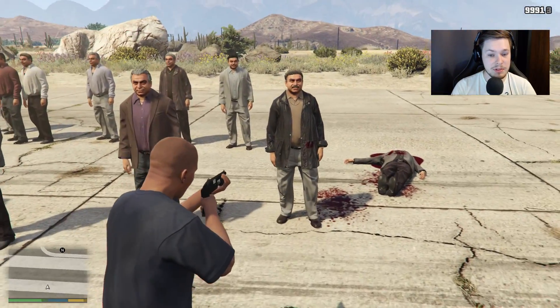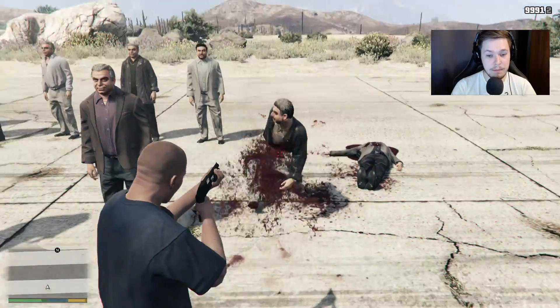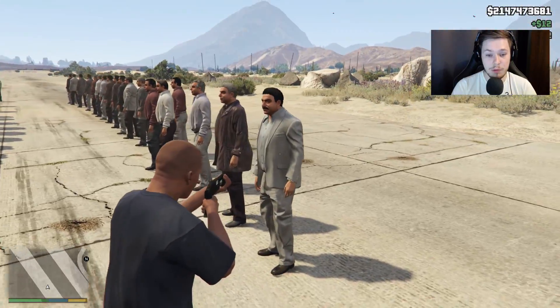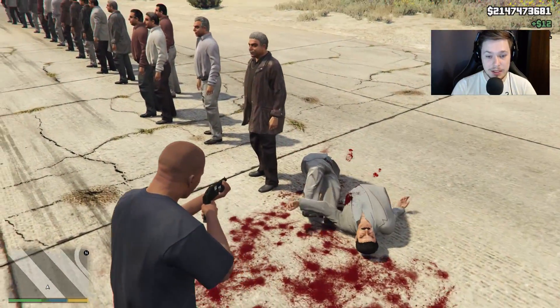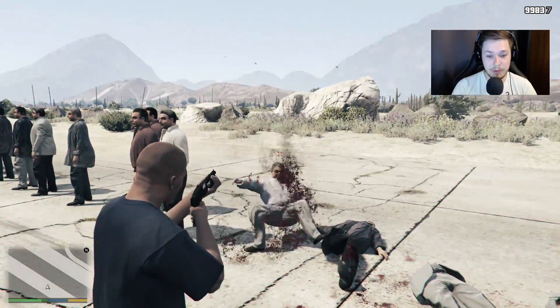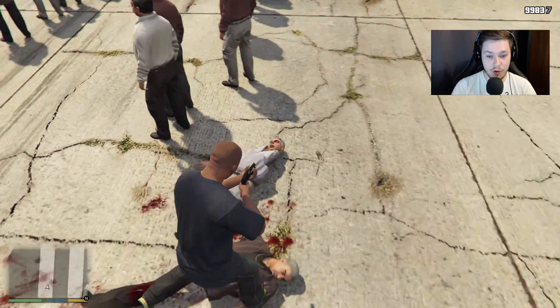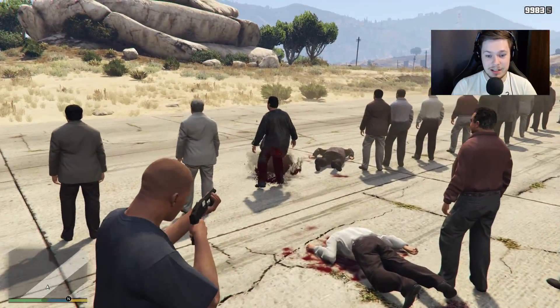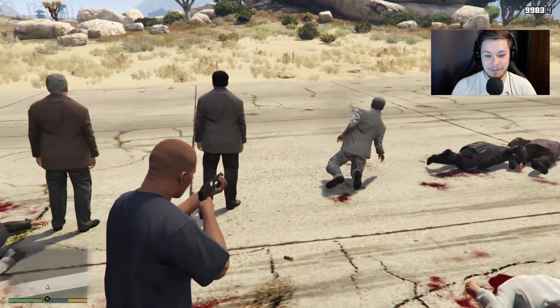So we're gonna be testing some stuff. If we shoot him in the tummy, he basically becomes two — they become two. Look at this — I shot his leg off. You can shoot people's legs off, people's arms off. It's gross. He's missing an arm, and obviously heads too. It's quite amazing.